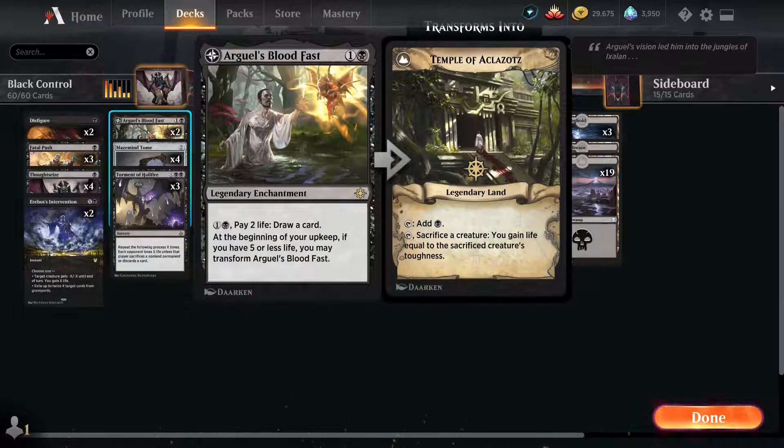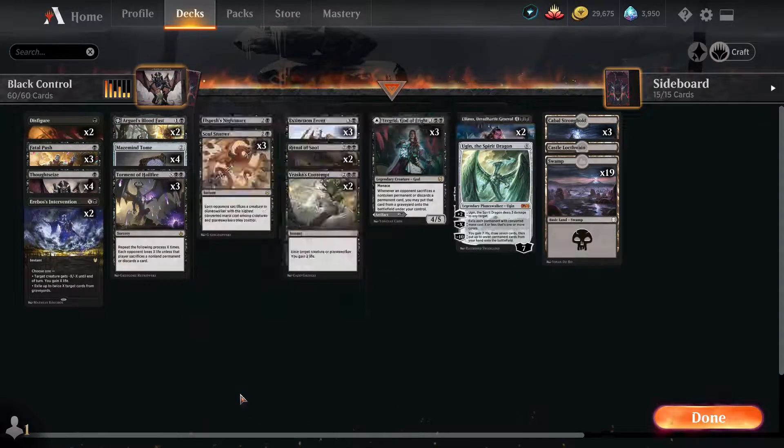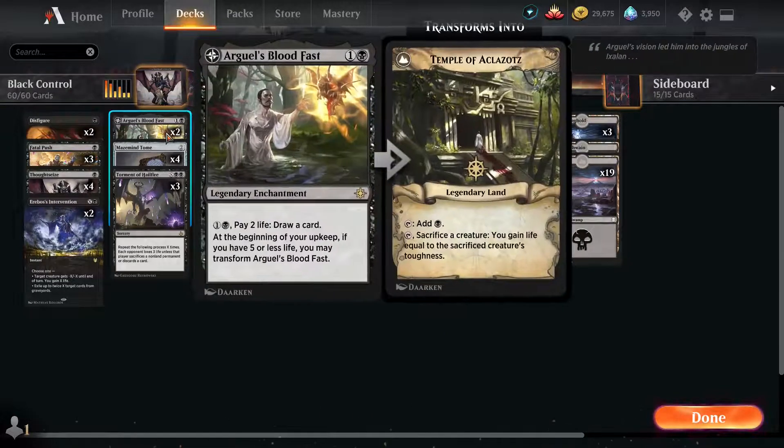Two Orzhov's Bloodfast — this is a super solid enchantment. You pay 2 life and you draw a card, and you can keep doing this multiple times. We don't really get off the last ability, but you can transform if you have 5 or less life — you just tap it, sacrifice a creature, and gain their toughness. This can work if you've stolen creatures from your opponent with Tengrid. Orzhov's Bloodfast really helps in a control matchup where we need to dig for cards, but we side this out when we go against an aggro matchup.